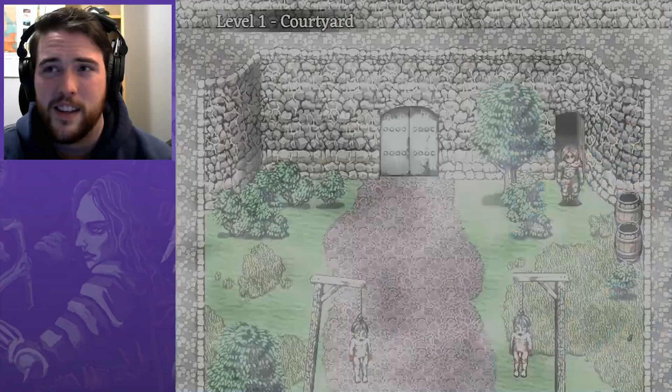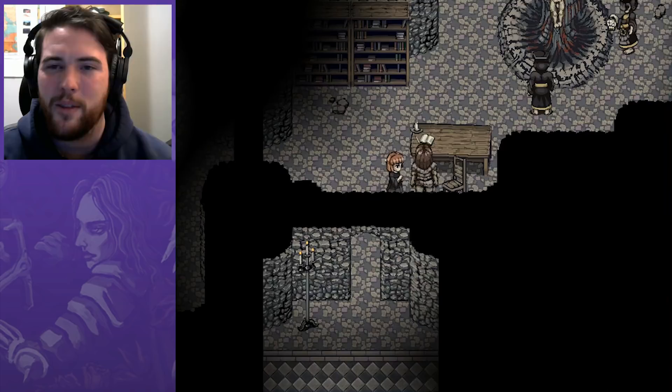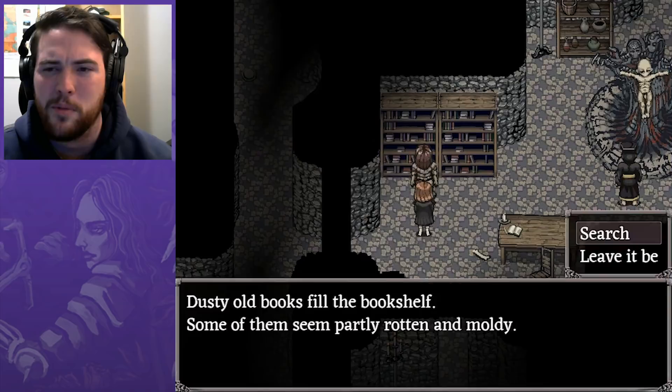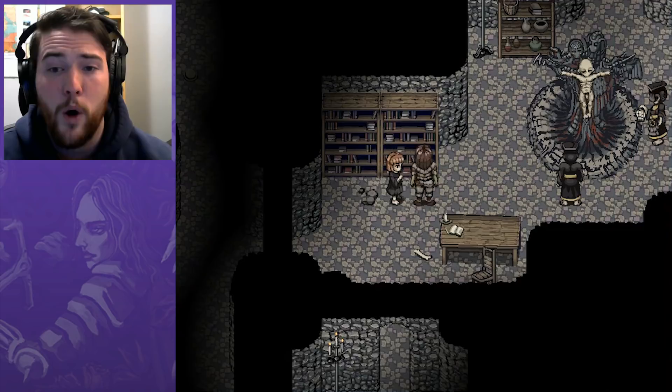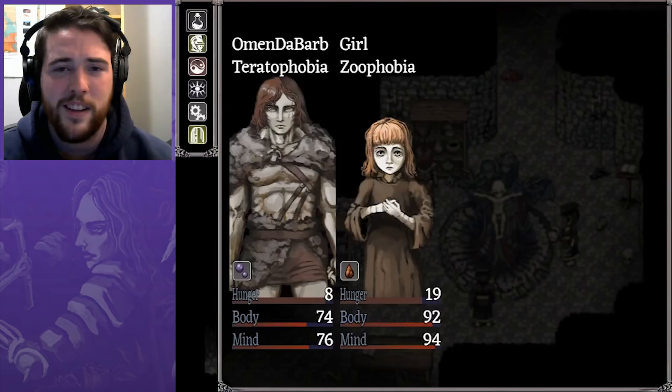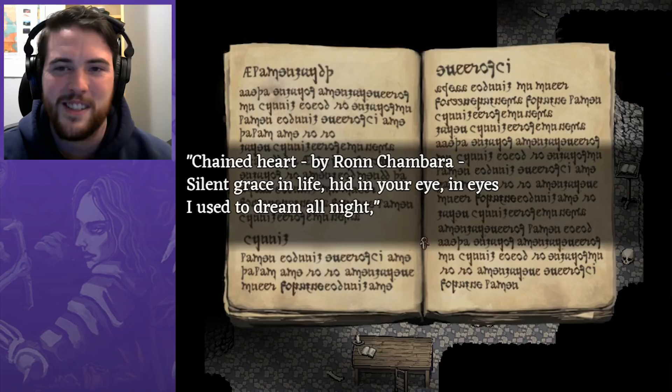I wonder if I need to sacrifice the girl. I feel like I've tried interacting with that pedestal after only very simply sacrificing her, without having like three or four different ways of trying to curry some favor. I may have only ever just done the one. There's a book called 'Poems of Love and Torment' — you know there's gonna be all sorts of romantic stuff in that. 'Chained Heart' by Ron Chambara. Just an outstanding name — I wish I had named my character Ron Chambara. Chambara is a great last name to say.